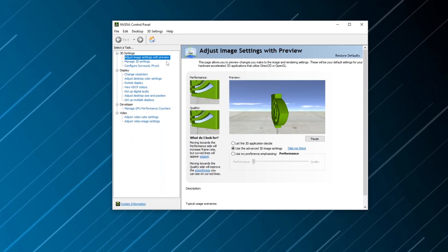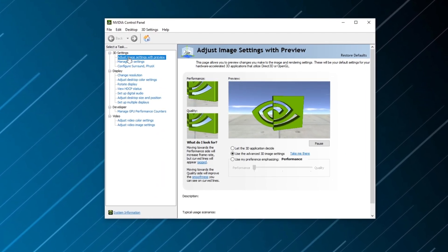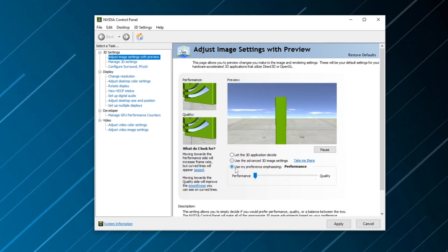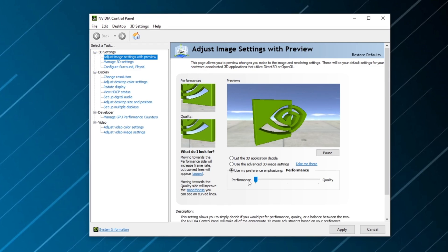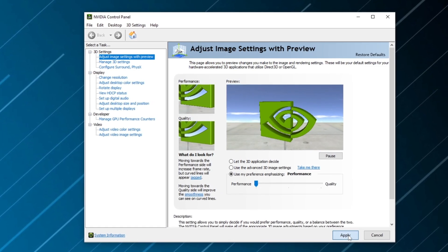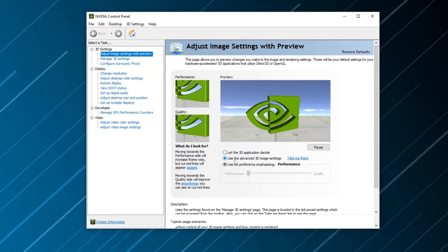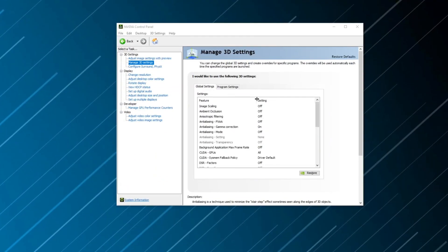First, adjust image settings for maximum performance. Click on Adjust Image Settings with Preview. Select Use My Preference Emphasizing and move the slider all the way to Performance. Click Apply to save the changes. Go back and select Use the Advanced 3D Image Settings, click Apply. Now let's fine-tune your 3D settings for best overclocking performance.